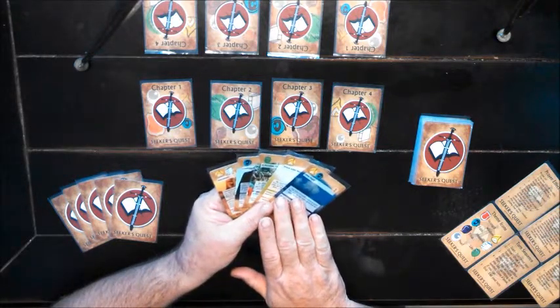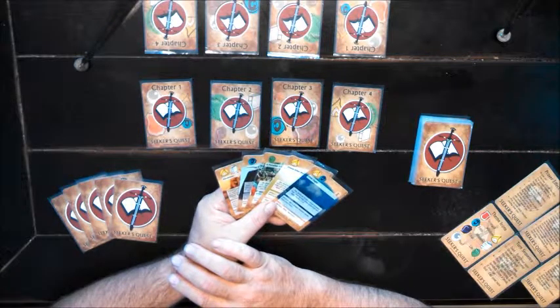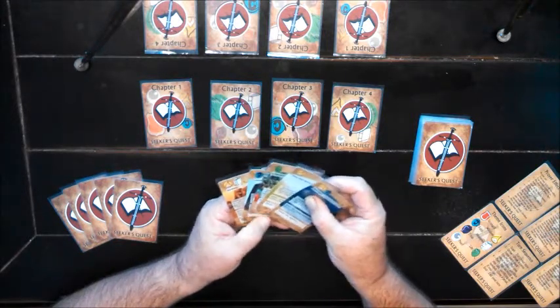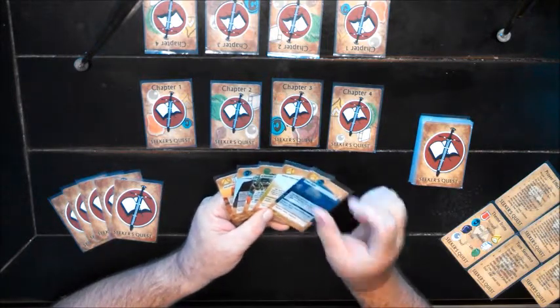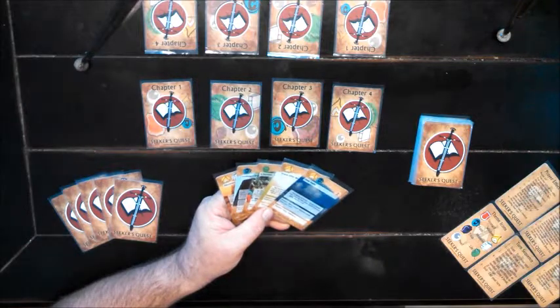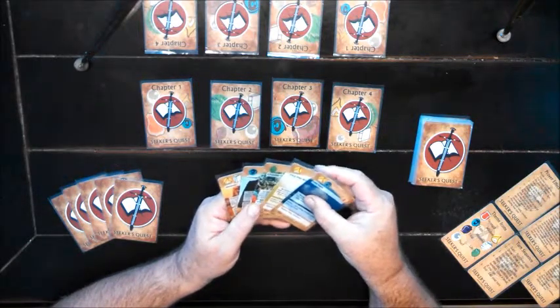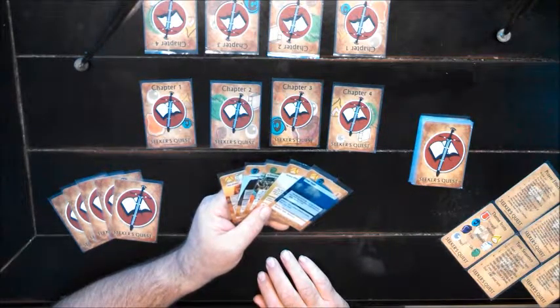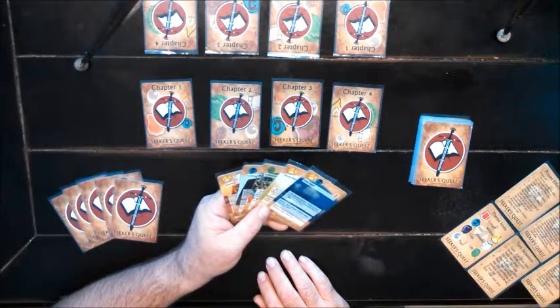Of course, as play continues that will change and adapt, but that's a great way to start. Also, if you look at the effects and the verse rules, I can see that, for example, this one allows me to set a wisdom verse from my hand. So it looks like there are a lot of advantages to start with pursuing a wisdom chapter first.